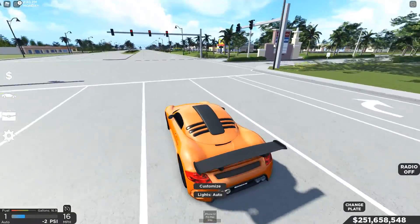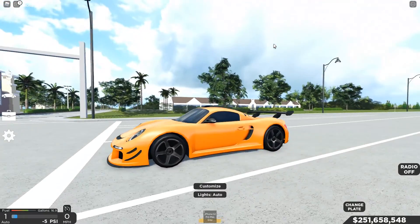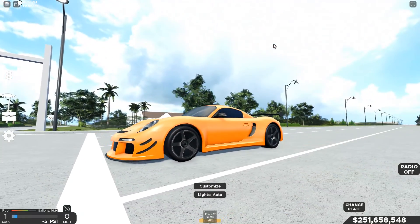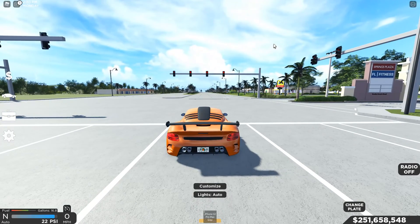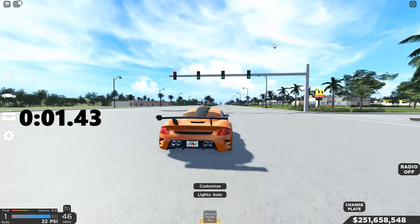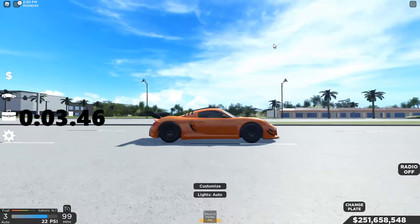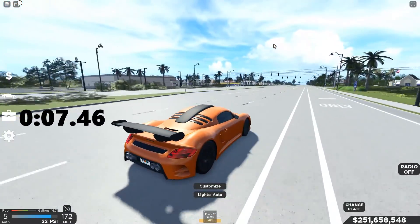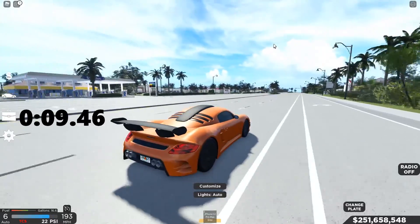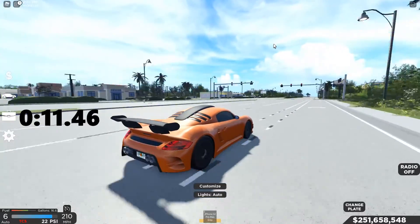Alright, we got the Club Sport out here guys. We're going to line this bad boy up and do the same thing — we're going to send it. The timer will be on the top left and we're going to see how this car goes. In 3, 2, 1, go. And off the line, this car does not hit 60 miles an hour in first gear, but trust me, this car is also very quick. I forgot to turn traction control off on this car, so we're just going to turn that off now. Whoops.